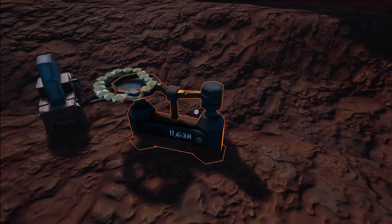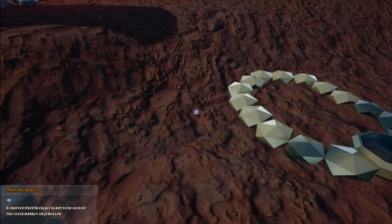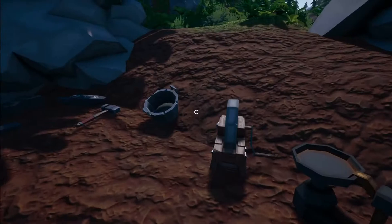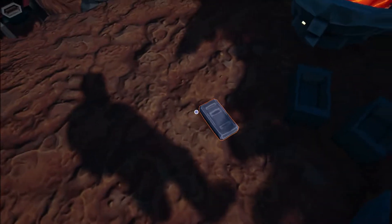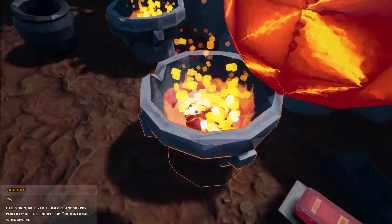In three, two, one — we'll drop it on our scales. 11,638! That will give us plenty of money to be able to afford the forge and most probably get some parts and bits and pieces as well. So now we're going to craft the axe — what do you reckon the axe is going to give us?